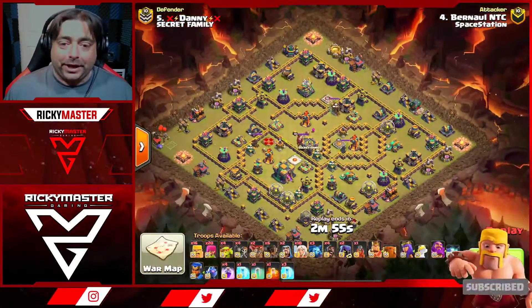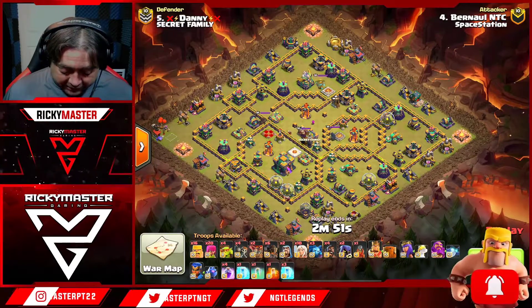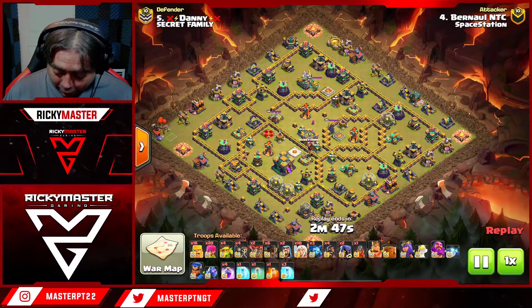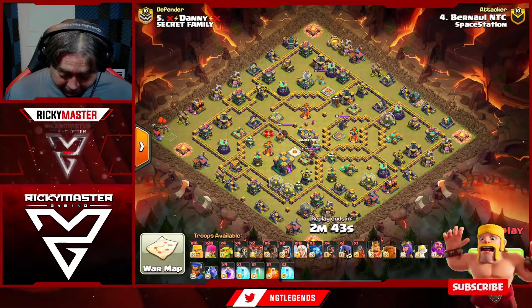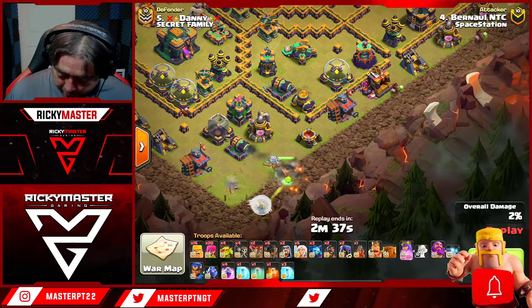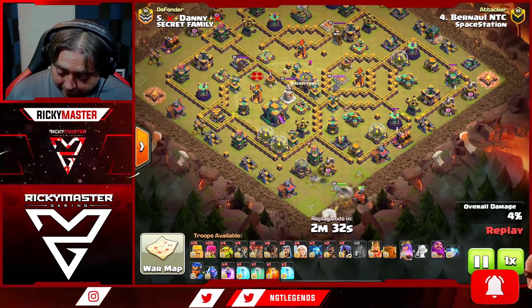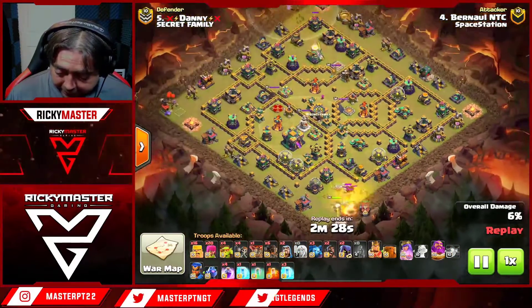We are here now with Burnout, who comes with a whole bunch of stuff: 16 barbarians, 20 archers, four super goblins, four hogs, and 10 healers, plus the fling flinger. Let's see what Burnout is gonna do. He drops his screen here with five healers and releases some hogs, probably to pull the town hall.